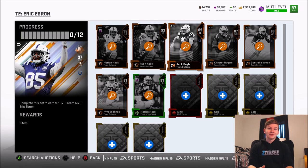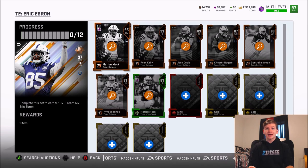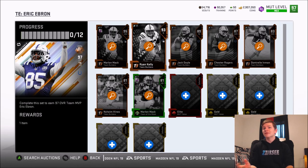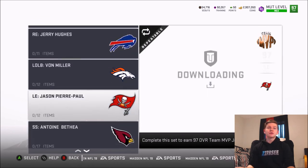It's a decent set. I don't know how good that card's going to be — Eric Ebron — I'm hoping he's pretty fast because if he's decently fast this card is actually really good. For the Marlin Mac set, you need the 95 Marlin Mac and the rest of the team builder players, plus one elite token and four gold.